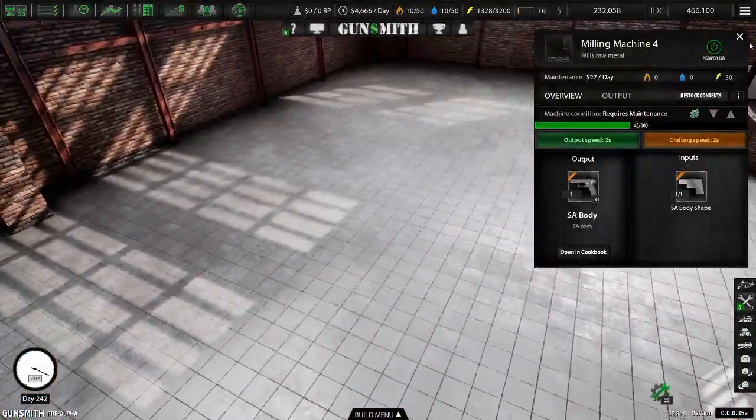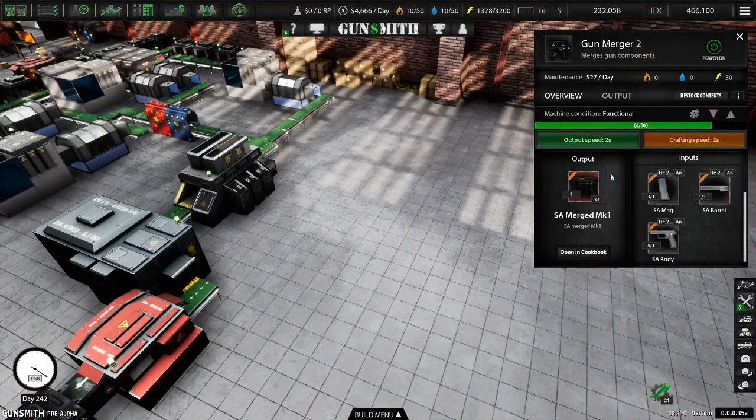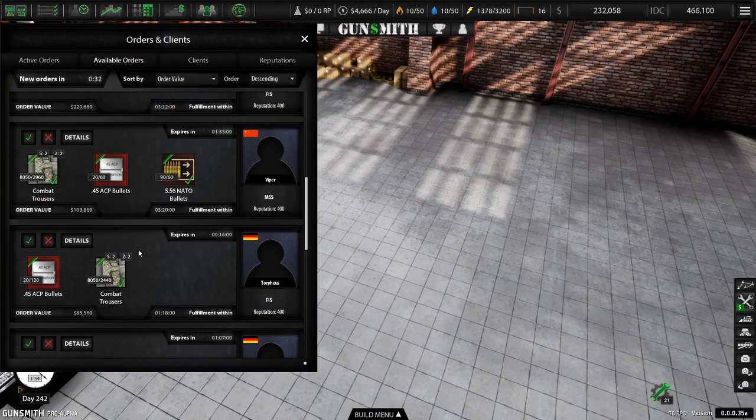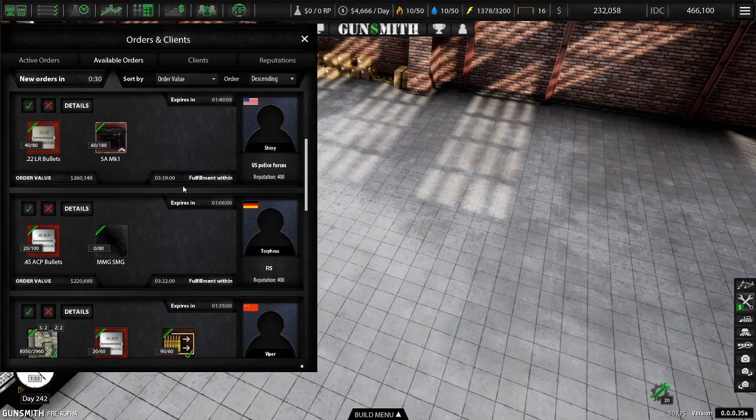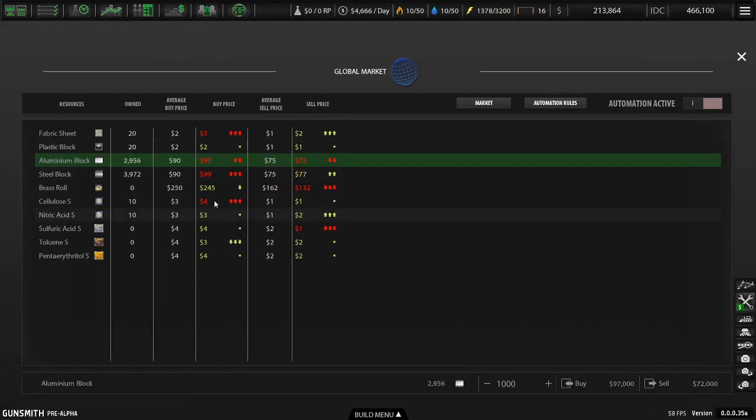We're going to start working on the MK2 because last time we were working on the MK1 - it's this gun right here. So far we're doing good. We've produced a few. If I go back up to this order it will tell me - we've got 60 out of 180. That's not good enough. But money's doing alright, and I've realized we're having production issues because we keep running out of these.